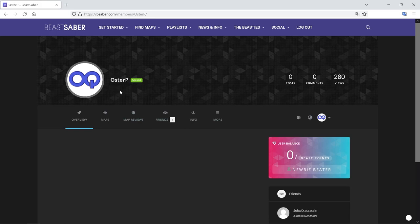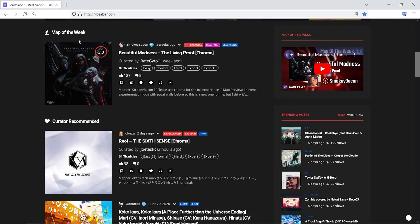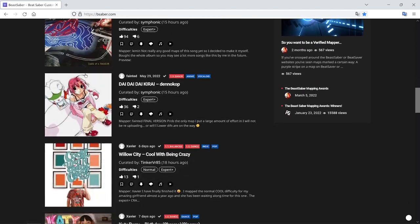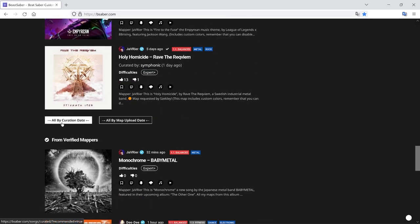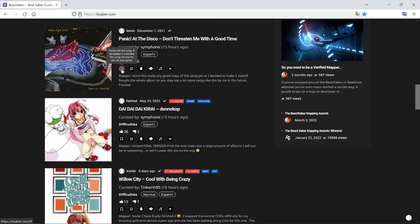I originally set my account up as Oster-P instead of OnQuest — that's just a name I use quite often. Once you've created your account and you're on the front page, you can see the map of the week, curator recommended, and you can scroll down. Similar to how it works in the headset, you can click on previews to view them, and then all you do is click the little bookmark symbol and it'll turn white, meaning it's been added to your bookmarks.